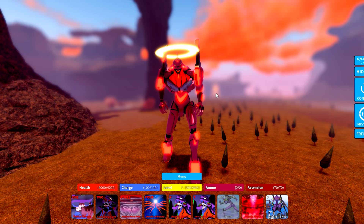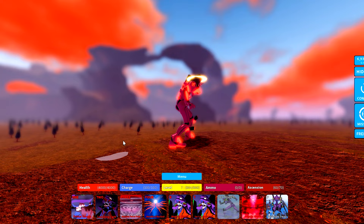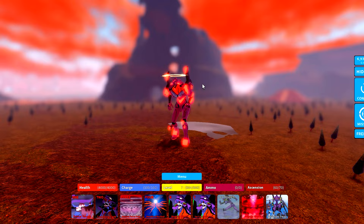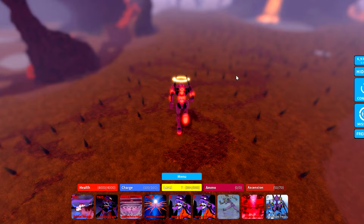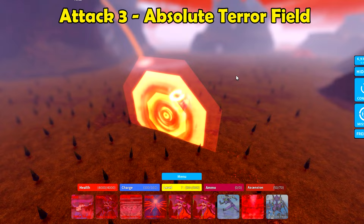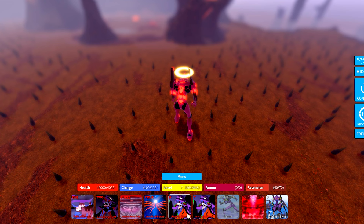Attack one is Primal Ravage — it kind of slaps and maybe bites. I'm only going to use each attack once because it costs ascension. Attack two is Consume Light — pretty cool. Attack three is Absolute Terror Field. I'm not quite sure what this attack does — it looks like it could be an AOE or maybe a shield. Comment below if you know what it does; it doesn't seem to be doing any damage.